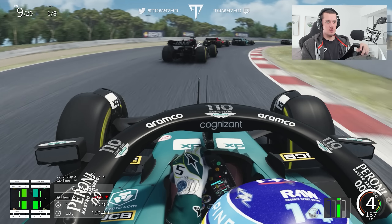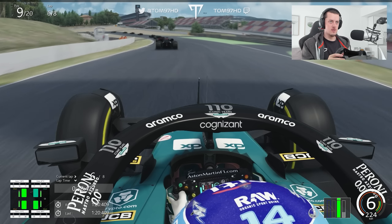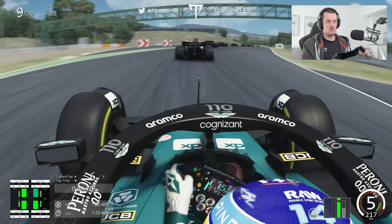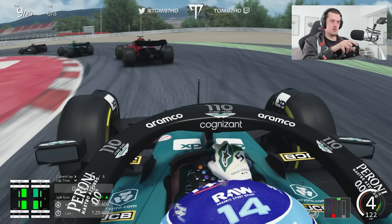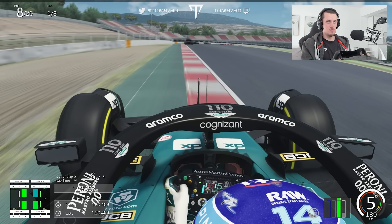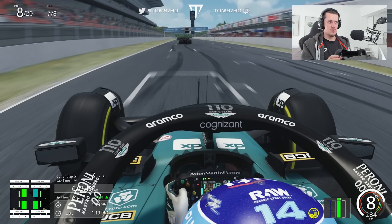Let's see how many more places we can climb. I can see Stroll there — my teammate — obviously he has to be a target. A bit wide through five but we'll get away with that. We'll use a bit of engine mode to try and close the gap. I'd love to go from here to Turn 10 — closing, closing, closing. At the inside — bit of contact as we shove our way through. We're through! A bit wide at Turn 11, but that's P8. Not my finest overtake, but we'll take it. We get to enjoy the final two corners in clean air. That is so satisfying.